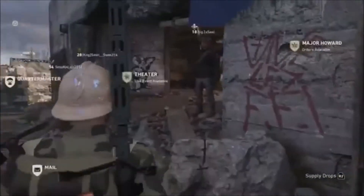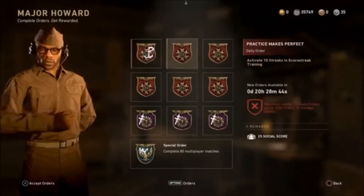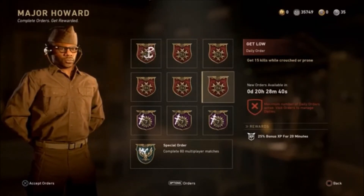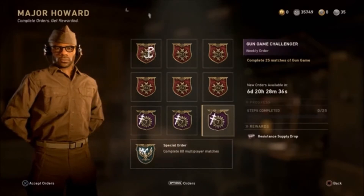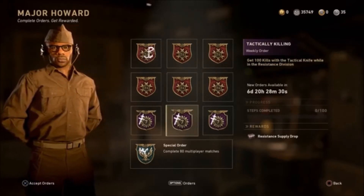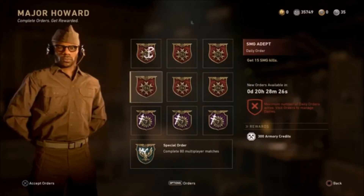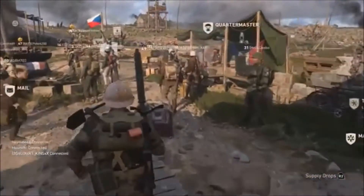They took away Prop Hunt and they took away the main playlist for Demolition, but there are new weekly events as well as a Special Order where you can get a Resistance Bribe and epic Resistance supply drops. All you have to do is complete 80 multiplayer matches — pretty easy to do.